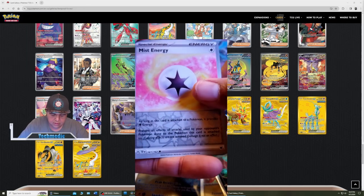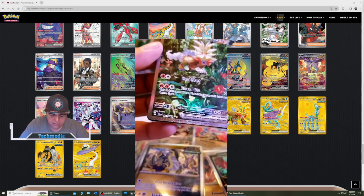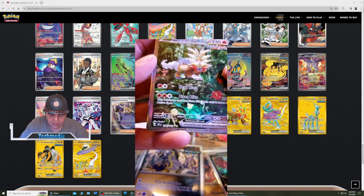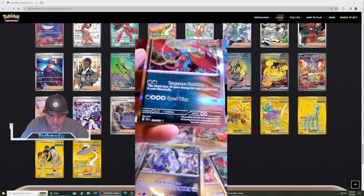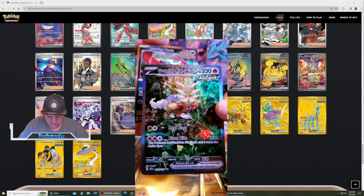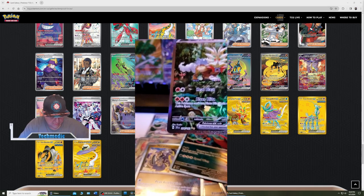Guidance. Mist Energy. Reverse HoloFoil. And a Gorging Fire EX. That's not even the last card — what do we have behind it? A Roaring Moon Ancient. So there's that card. That is a very nice card.